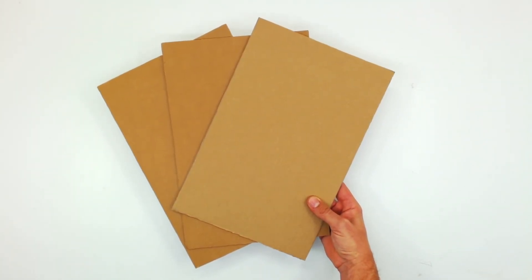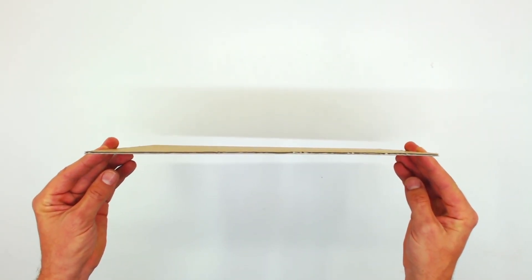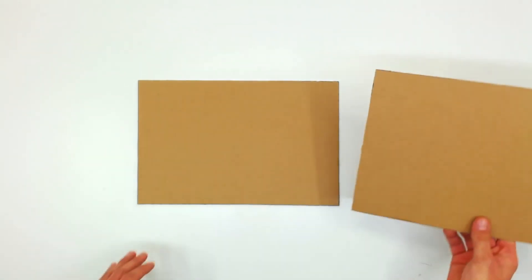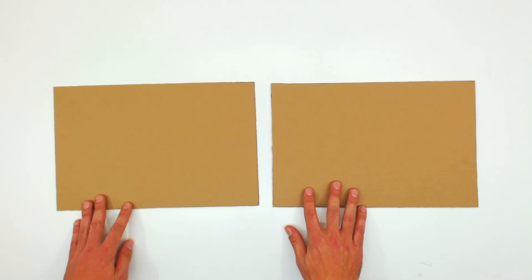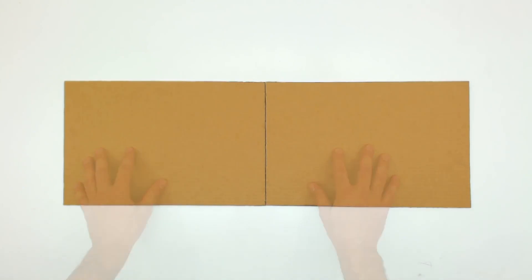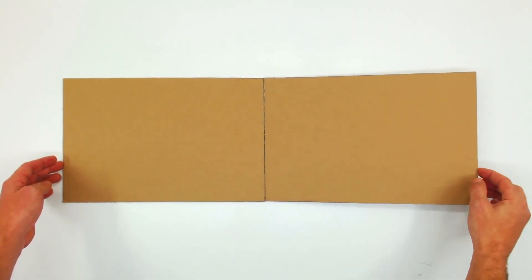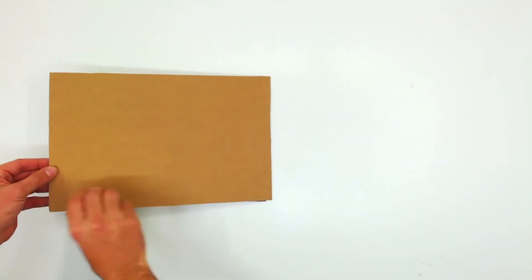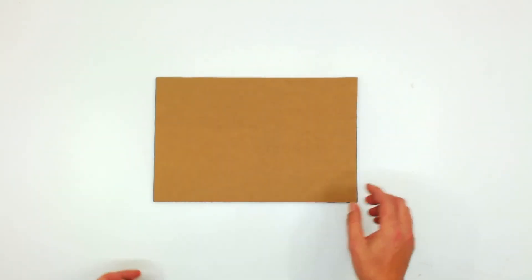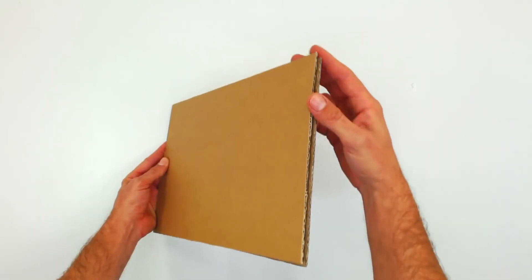Make sure the cardboard you are using is firm and resistant. Now take two of these sheets and stick them on their shorter sides. The sheet on the right has to be able to fold over the one on the left. We do this with tape in the following way: place one sheet on top of the other in the position that it should be placed once folded, and tape the edges together. Make sure the sheets are all lined before you tape them together.